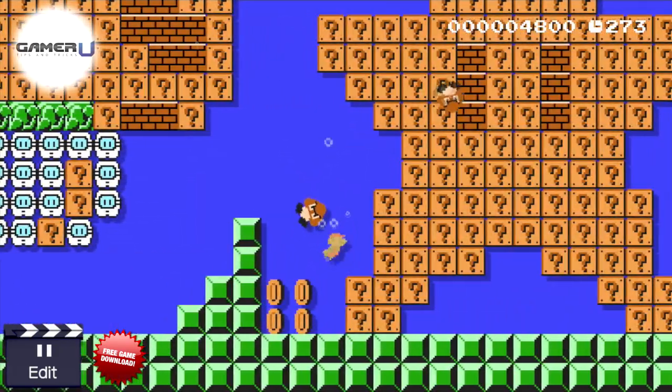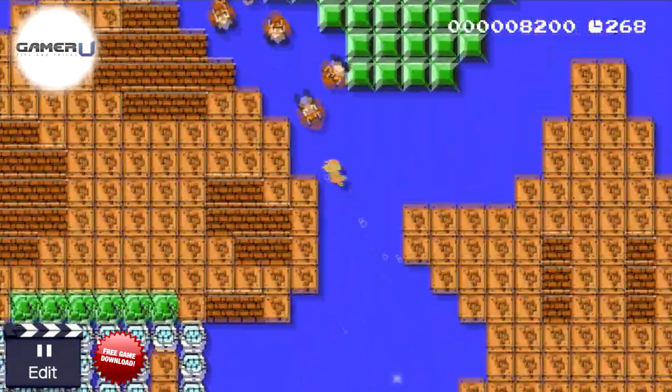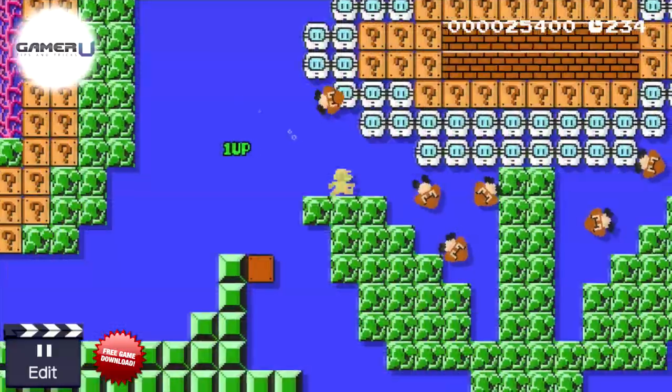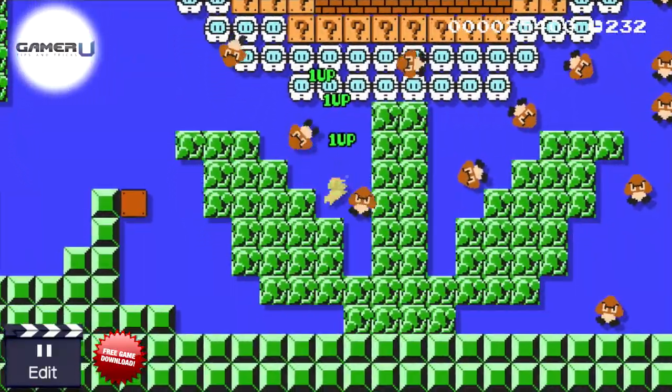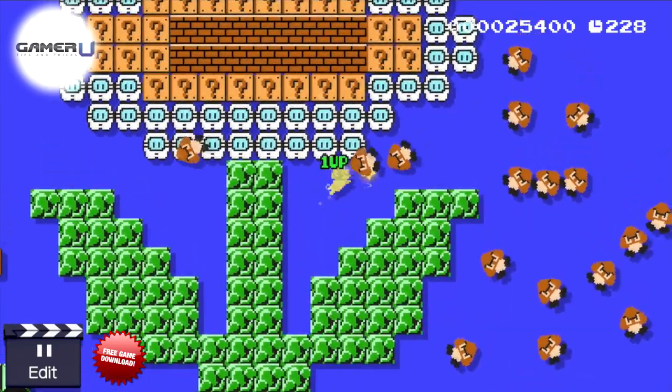So just move from one group of coins to another until you reach a part of the stage where it looks like a fire flower. The final superstar on the level is different. Instead of being near some coins, it's hidden above the right leaf of the stage fire flower, right up against the stem.